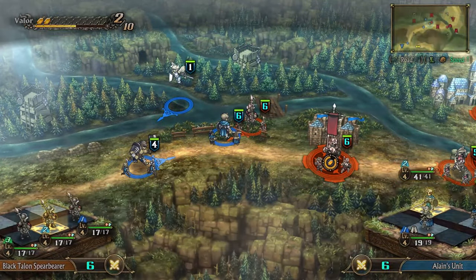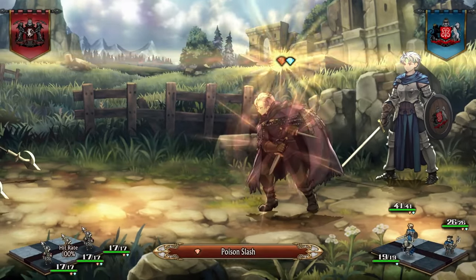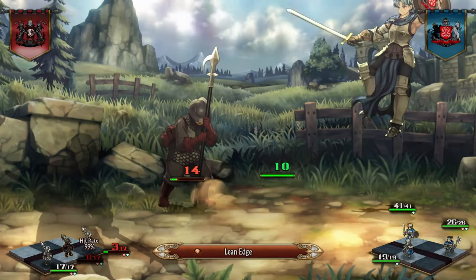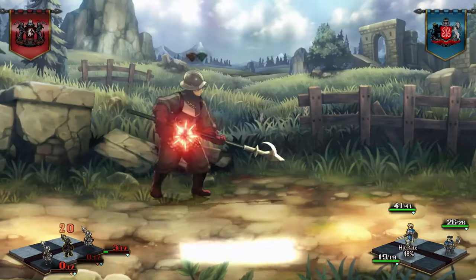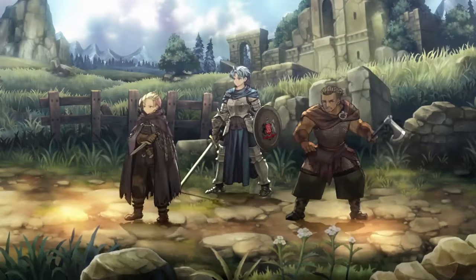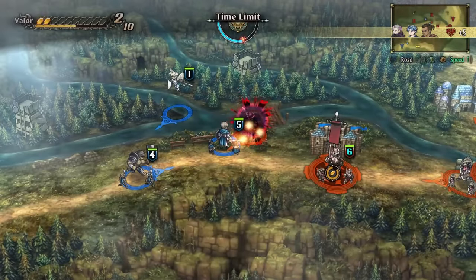Next, a unit with a thief in the front and a housecarl in the back can be a good combined arms unit that will do very well against most anything early on. This unit will be very effective against any thieves you come across, and with a housecarl in it, it could even be effective against hoplites too. However, this unit will struggle against units with multiple attacks, like those made of sellswords and housecarls, if they also have a strong defender like a hoplite out in front.